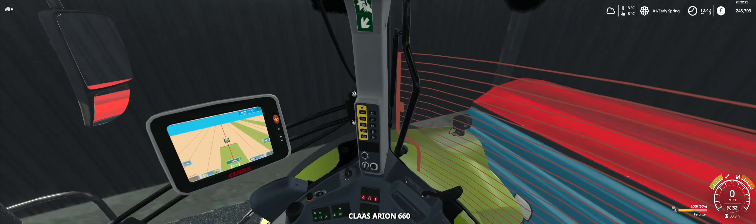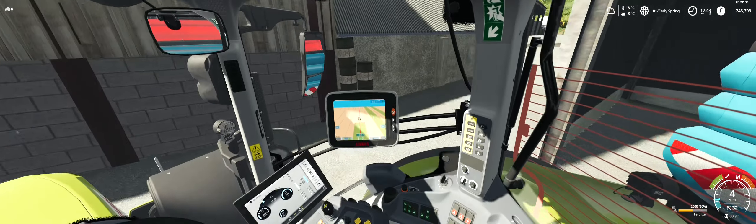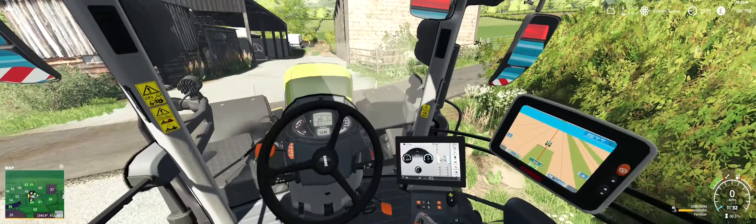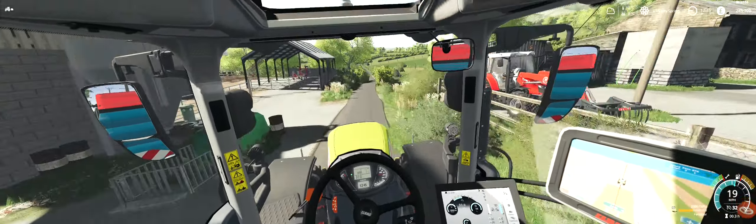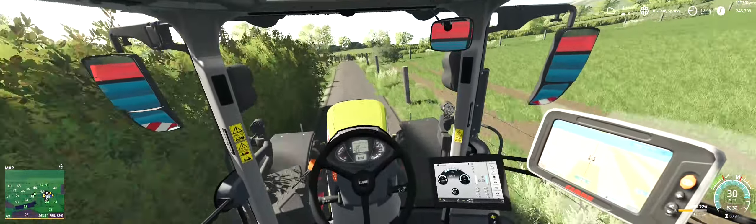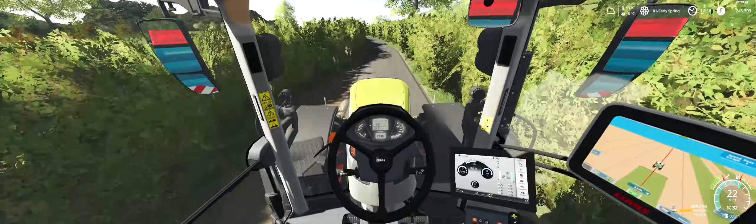So without further ado, we'll turn the beacons on and go. I'm going to go near field 59. Down this way — I've not been out there in a long time, so the field might be a complete mess. Just checking the map to make sure we're going the right way.